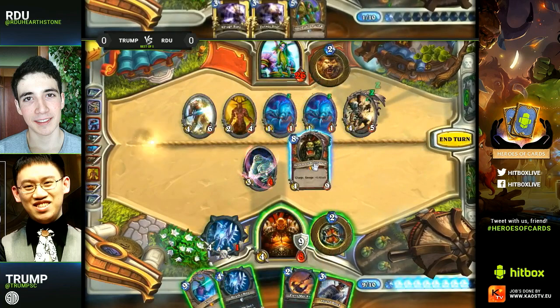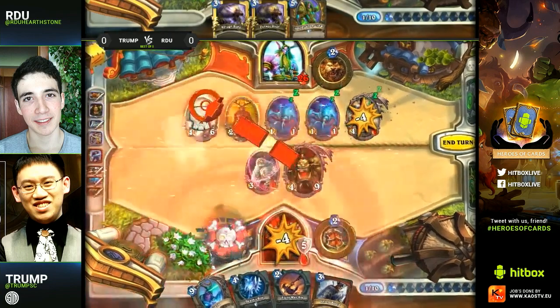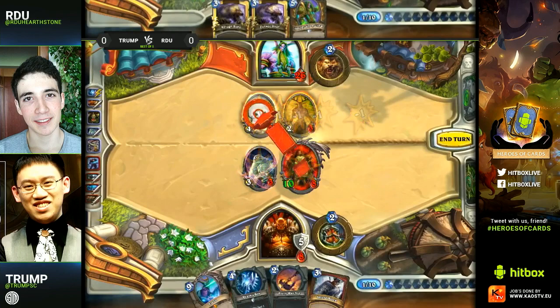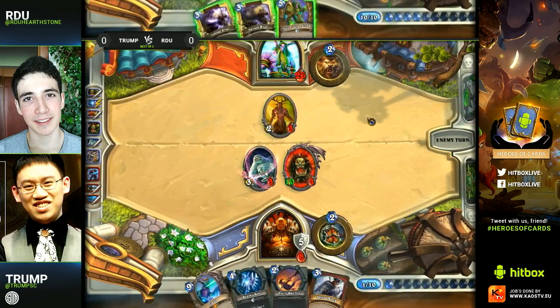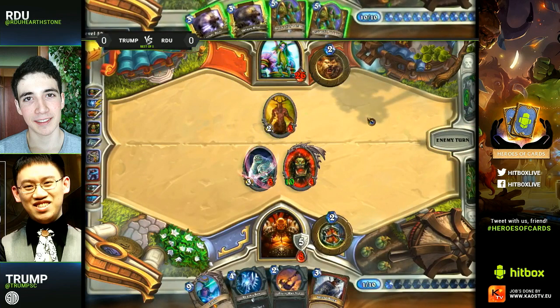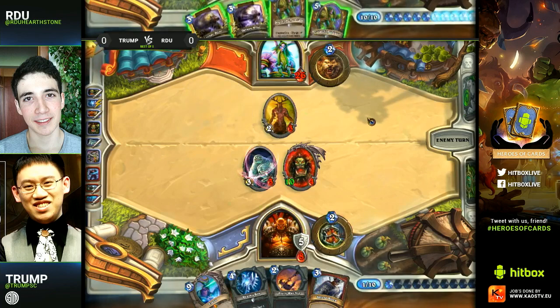Oh wow — he's going for it! It's not quite a triple but it's one way to clear out some of the board. It enrages the Grommash, so he's able to kill off the Spectral Knight. It's not quite a board clear, but when you use Grommash that way that's kind of your win condition as Warrior a lot of times. He's not going to have that now. I would have preferred the Shield Block here — thinking about the odds of drawing something useful versus actually playing Grommash.